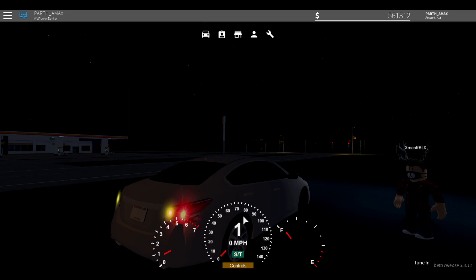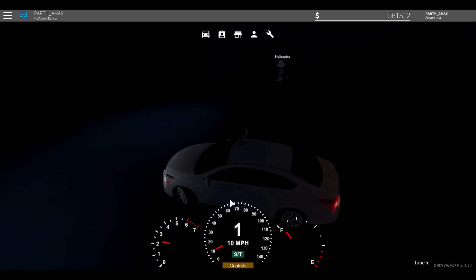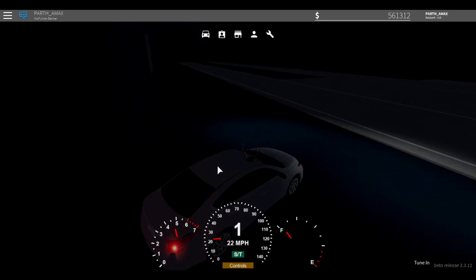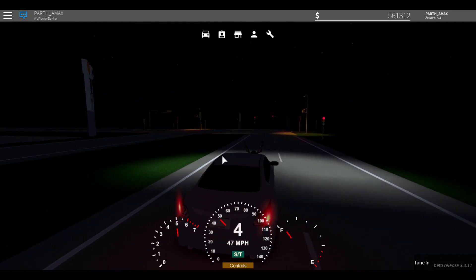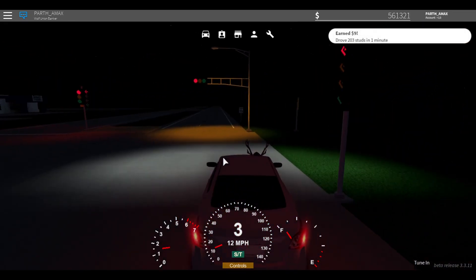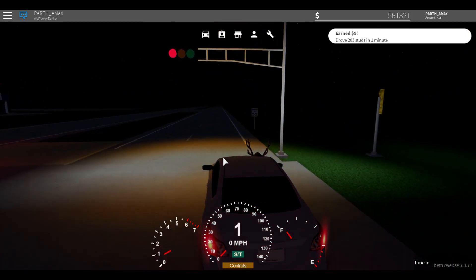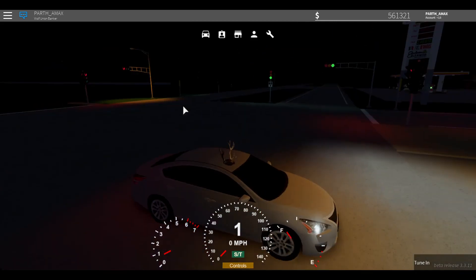Now we're gonna test the speed on the way to the dealership and buy the Pontiac there. It has six gears. Let's test the speed — we'll leave Everest behind.